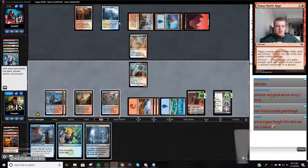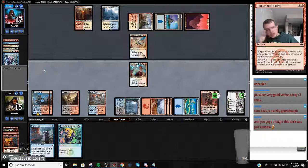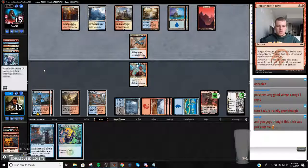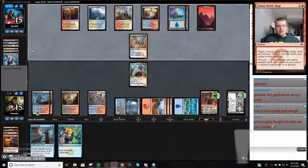Do I want to shock myself? They can play Justice Strike and Syncopate for four, so I'm just going to play this tapped. If they go to Justice Strike my Niv, whatever. Do I want to trade here? If my opponent casts a spell I'm not going to trade - I'll just keep my Niv around. I can just trade and then bring Niv back.